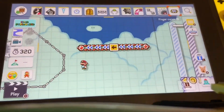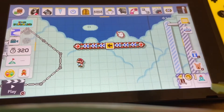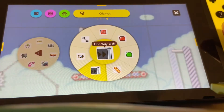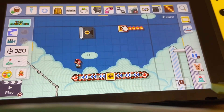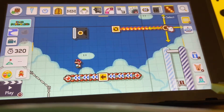I can show you what they look like in other worlds. The one-way walls are cool — they allow you to only go one way. This little thing blocks you and then you just click to turn them. Then you have your fire bars — you can click and change the direction they spin, and if you hold it you can extend them.